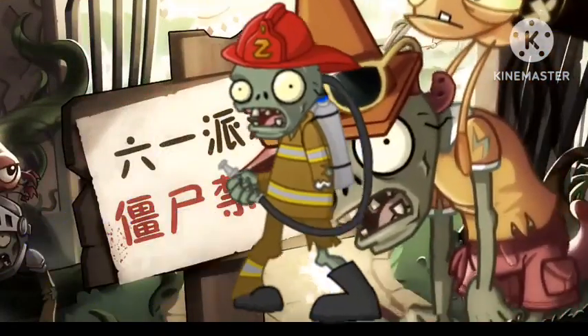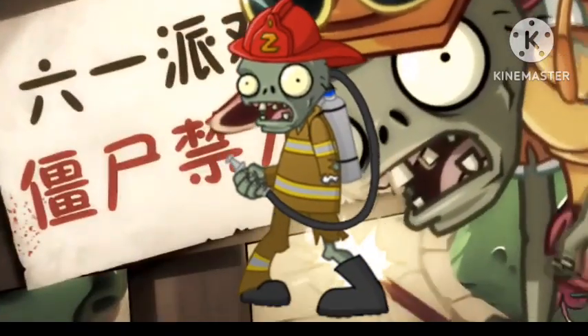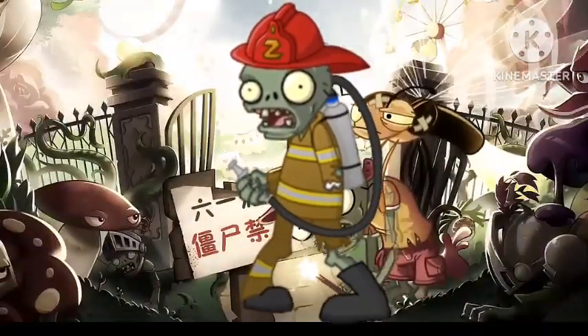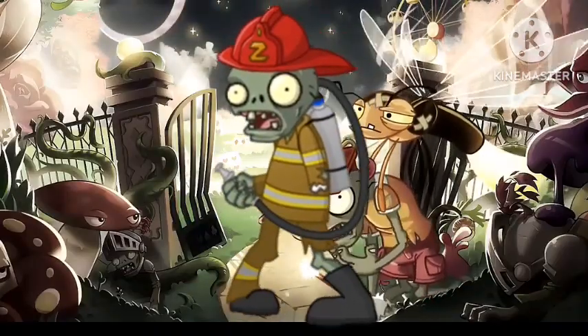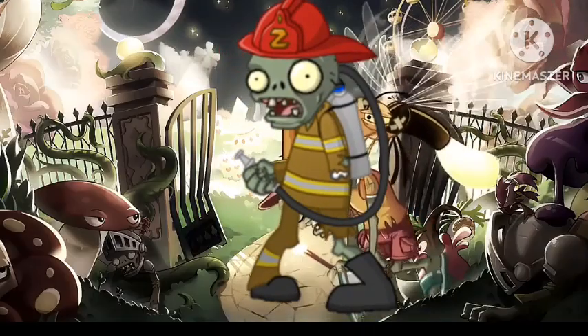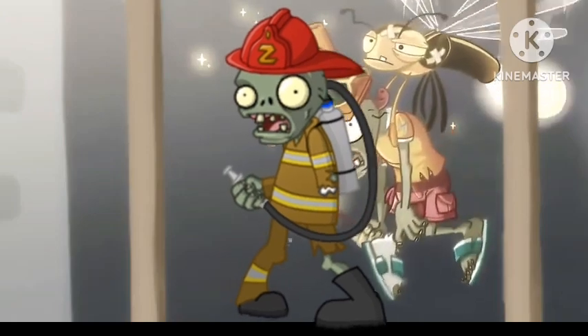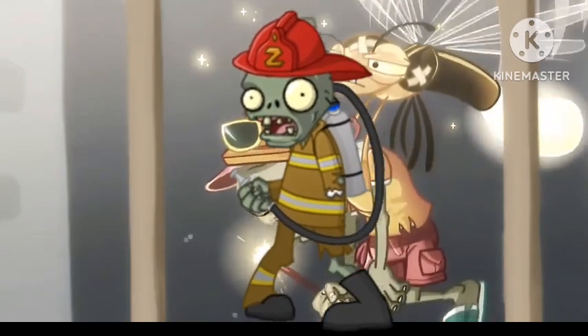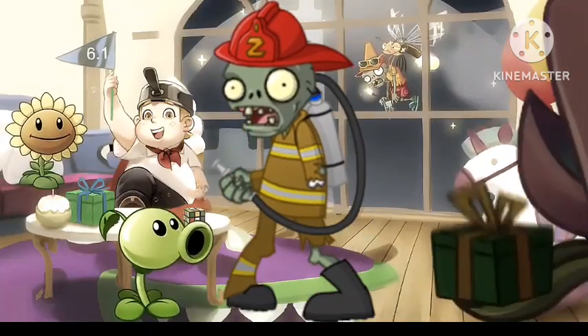Comenzamos. Bombero zombie es un zombie ideado para tiempos modernos, apareciendo por primera vez en Zombies 2 en el nivel 25 o 27. Al entrar en el césped, bombero zombie se apresurará a la novena columna y volará todas las plantas dentro de las columnas quinta a novena con una manguera de agua antes de avanzar normalmente. Todas las plantas golpeadas con la manguera quedan empapadas.